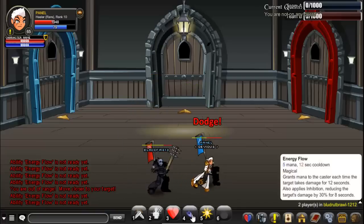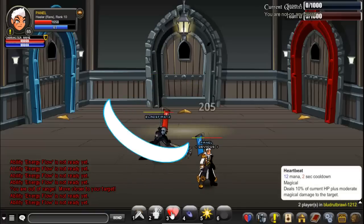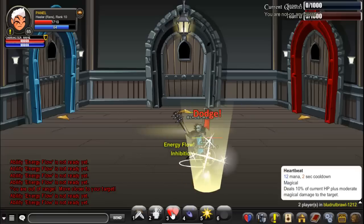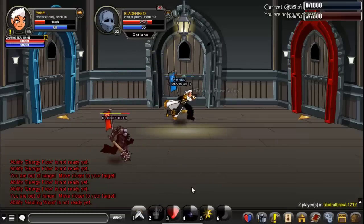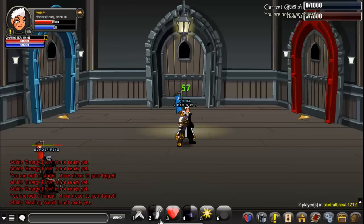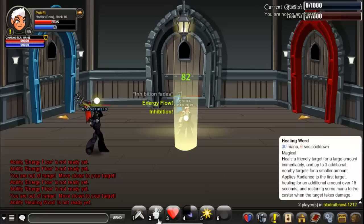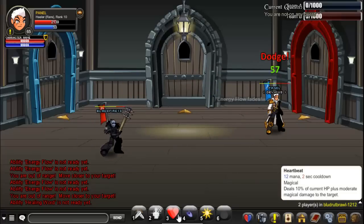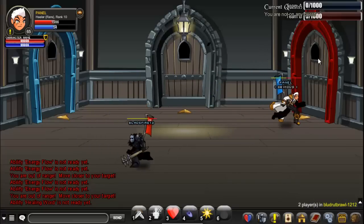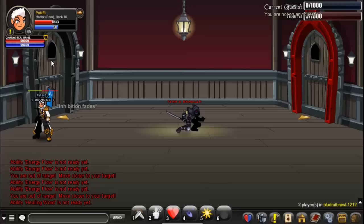The third skill I focus on is Heartbeat — I'm not going in order, just by importance. Heartbeat deals 10% of current HP plus moderate magical damage to the target. If you're in drums, you can sometimes get more damage.